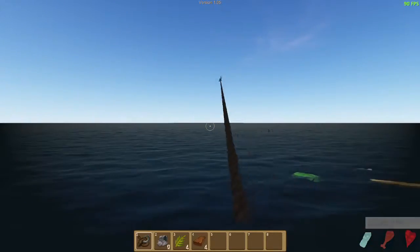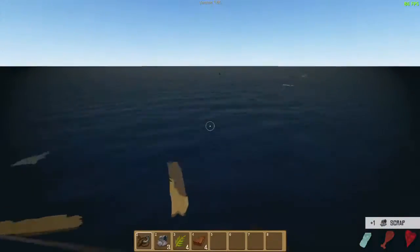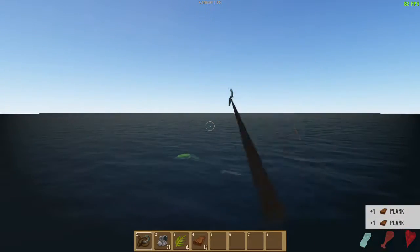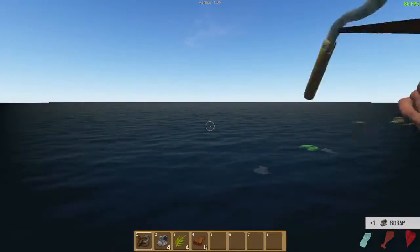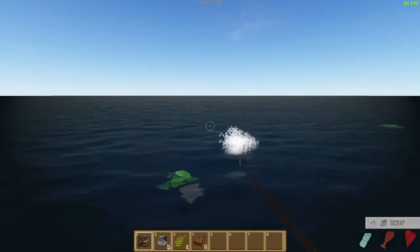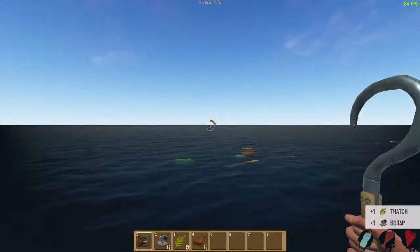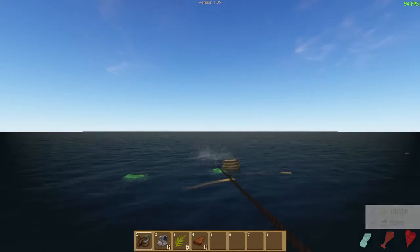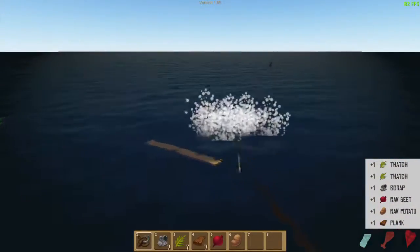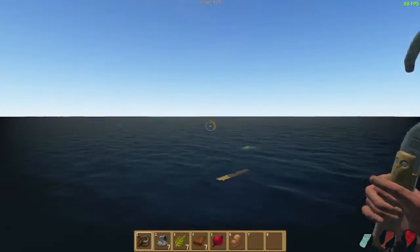Oh, look over there! There's a shark! You can see its fins sticking up out of the water. I want to grab these things that are floating by — I'm assuming I'm going to have to build with those. I'll grab some more scrap. Oh, so you can pick up more than one item at a time. And there's a barrel over here, so I'm definitely going to want that. In the barrel it had some beets, a potato, and even some more scrap.